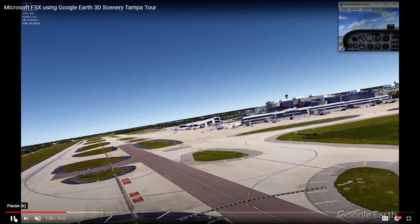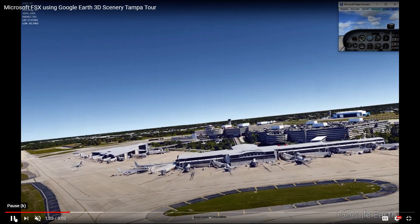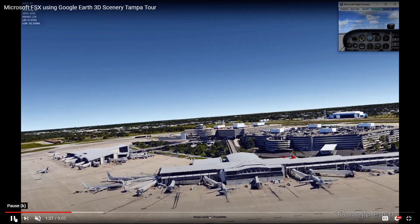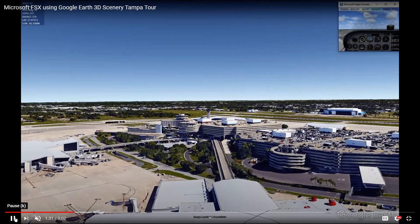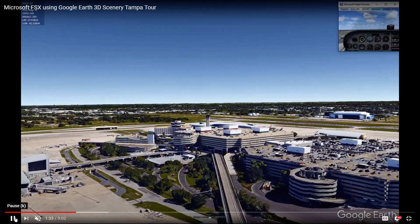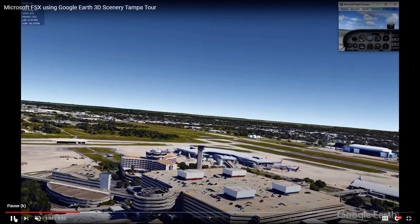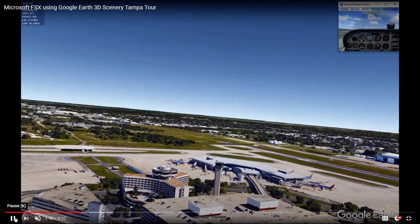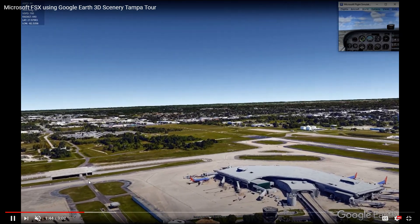So this was the video — I'll put the link in the description down below. It's a video I made about three years ago using Google Earth as scenery for Microsoft Flight Sim X. And throughout this video, I was just amazed at how incredible these graphics were. So now I'm going to try to recreate the same flight using the same path in the new Microsoft Flight Sim 2020.